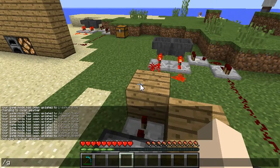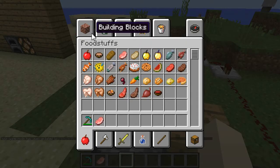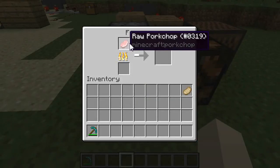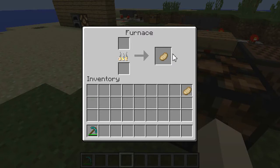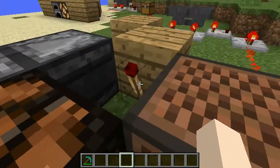We'll go ahead and grab a raw pork chop. Something about this system: it doesn't do its alarm when the item is done cooking — it actually does it when the fuel runs out. So I wouldn't suggest using lava buckets every time you cook something. As you see, it's done, but it still hasn't gone off yet.